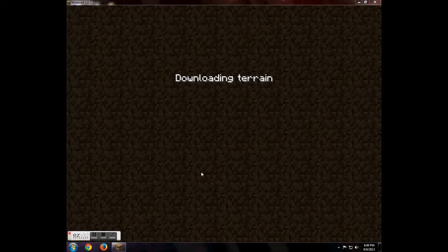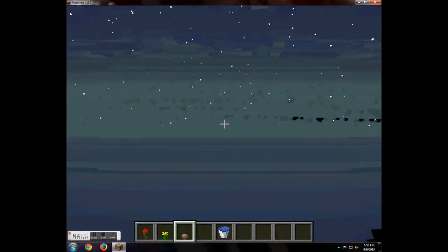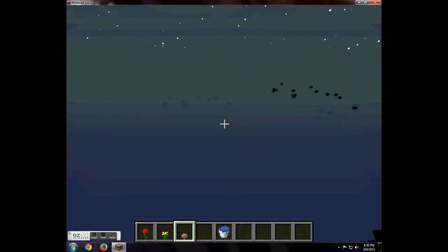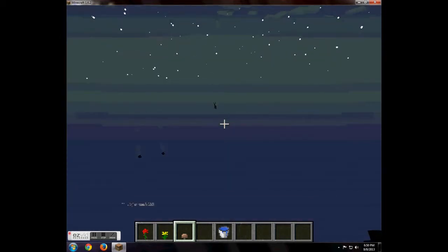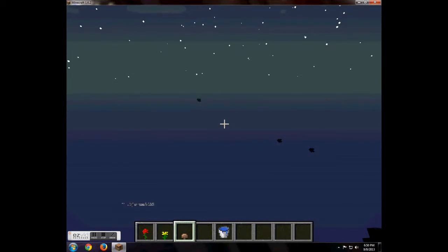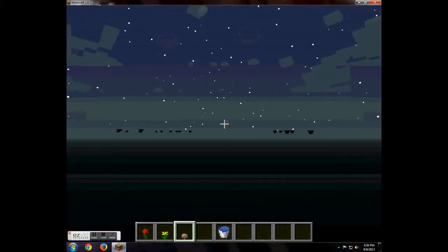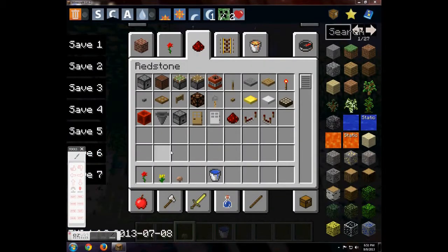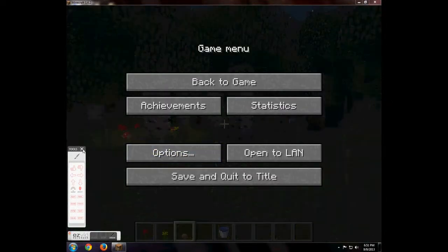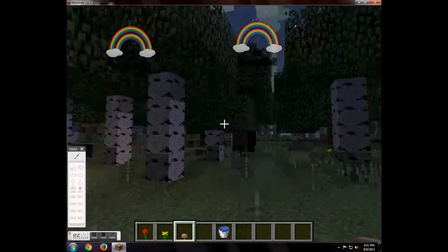Some pointers you need to know: some of the mobs in this mod are a bit laggy, like the Hydra and Naga. There we go — I had to cut through that scene. It's beautiful! Those rainbows — oh, look at it, it's so beautiful!